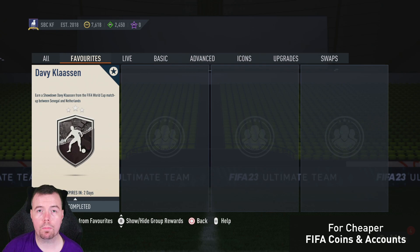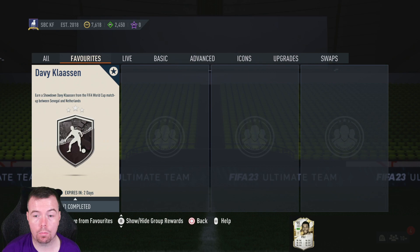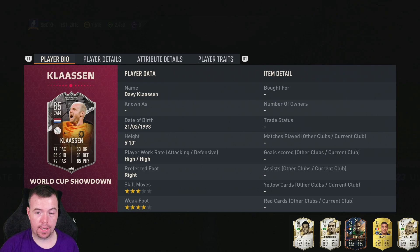Yo guys, what's going on - King Flipper here and welcome to another World Cup Showdown SBC video. Today we have Davie Klassen, obviously the World Cup matchup between Senegal and Netherlands. I like how they've used their nationalities as the dynamic duos, with them wearing the right kit and everything.